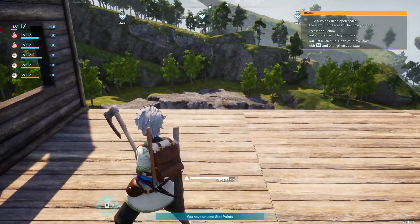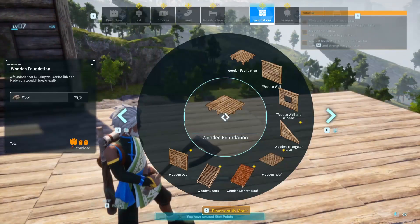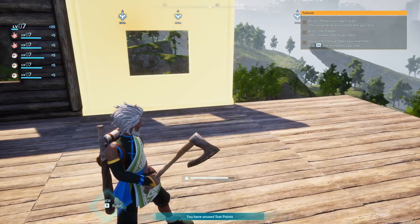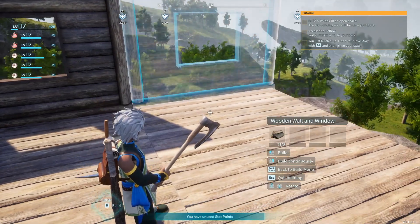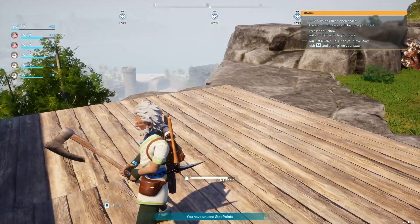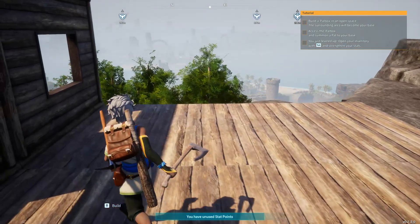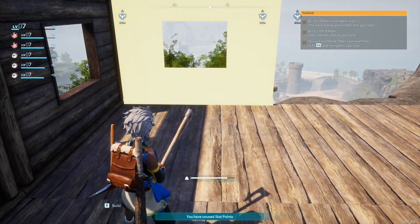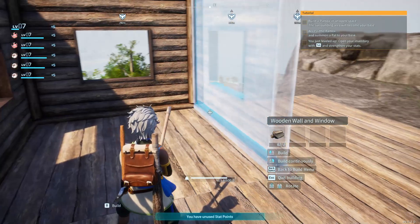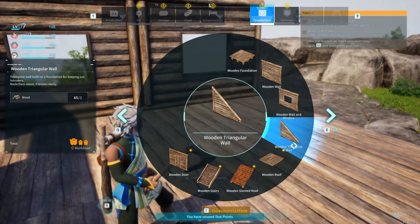You can build in front of the windows or place items in front of the windows if that's what you want to do. We'll leave this here like this for right now. Put another wall up here, and another one right there. And then now we need some roofs.